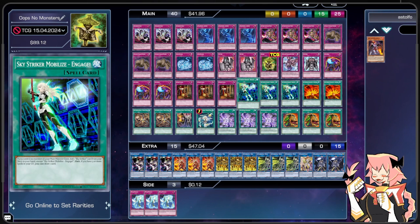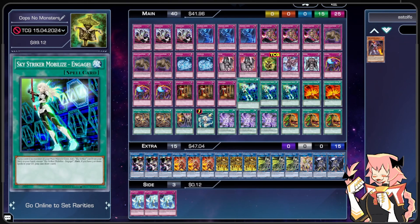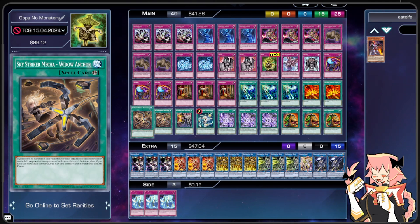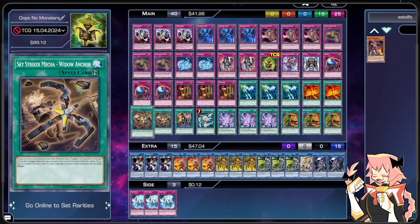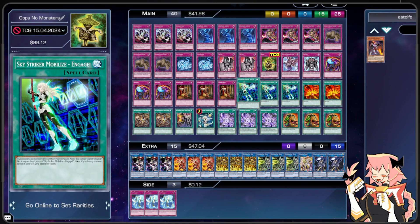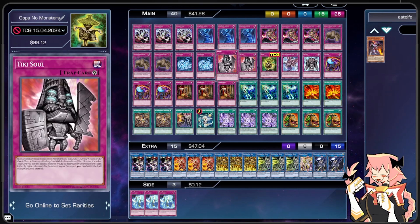Now on to our spells. We're on a small Sky Striker engine. Going second, Sky Strikers help us push through established boards. Going first, they let us easily set up a Silohat Rabbit. We're on triple Sky Striker Mobilize Engage — it fetches any other Sky Striker card if you have enough spells in the graveyard, and it's also just Pot of Greed. We're on double Afterburners — if you control no monsters in your main monster zone you can pop a monster, and with enough spells pop a spell too. Double Widow Anchor is negation with no monsters in your main monster zone, and with three spells in graveyard it's like Snatch Steal — a great way to make Silohat Rabbit. All the Sky Strikers require us to have no monsters in our main monster zone, so once we commit traps to the board they die down — we want to use them as quickly and efficiently as possible.